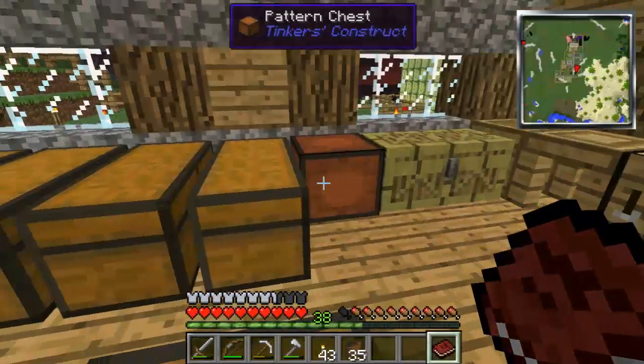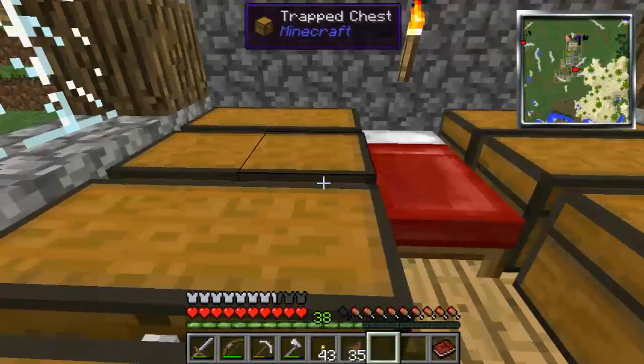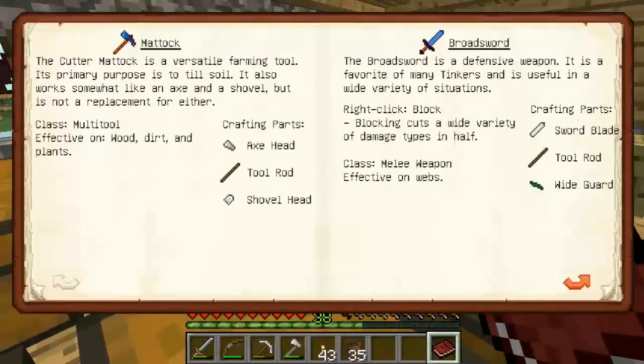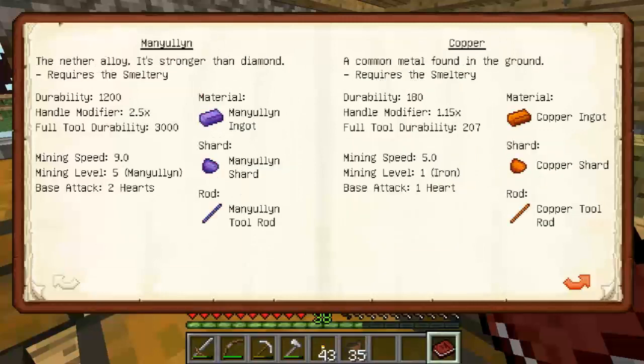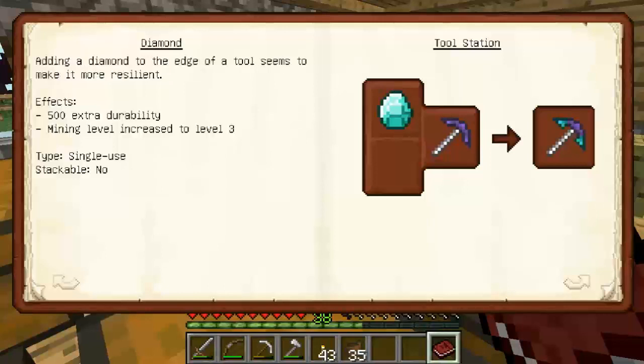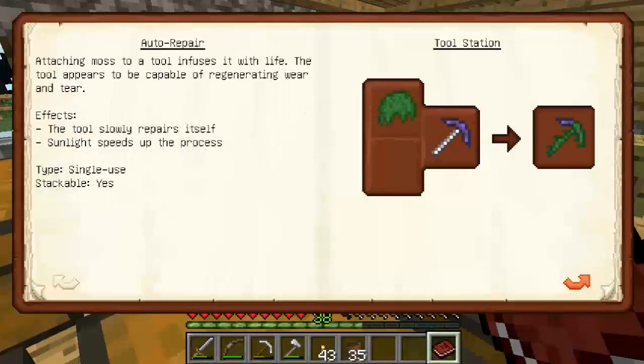I'm going to go through and add redstone to all of these and make them really nice and fast. Then we may add something else like unbreaking. Looking through the book real quick - yeah, the durability is either an emerald or diamonds. So we're probably going to do diamonds since we have tons of them. Increase the durability and use the redstone to increase the speed - basically unbreaking and efficiency. So we're going to max it out on that, have the moss on it, and that's going to be it for all the tools. And then mine I may put silk touch on.